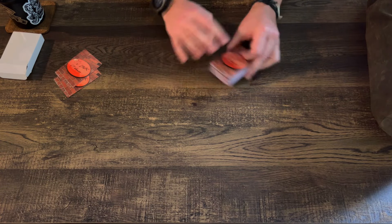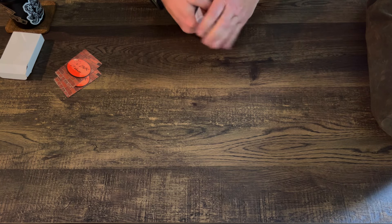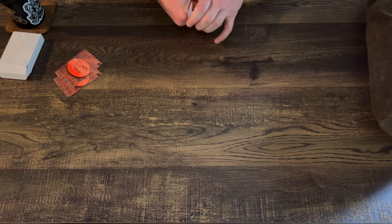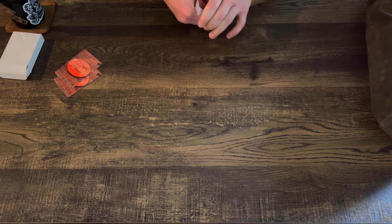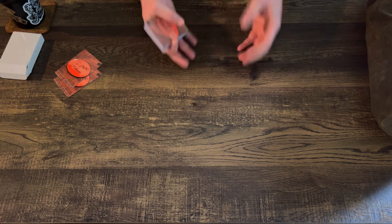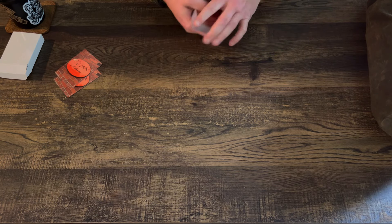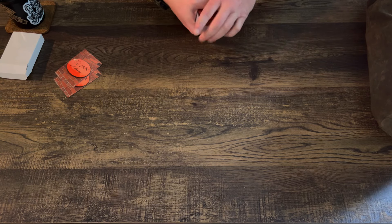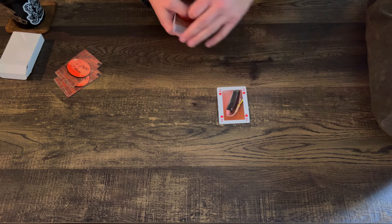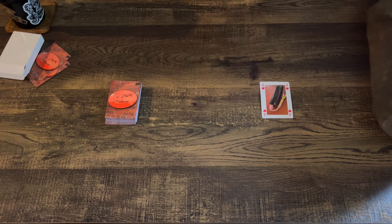Alright, so we got the deck shuffled pretty well. For time's sake, if we immediately draw like a five I'll show you those five knives and we won't do any more rounds. But if we get a couple of ones or twos, I'm going to try to make it really quick — basically just going to go over the specs, where the knife came from, what it means to me, and why it's included in this game. So I'm going to cut the deck — that's a four. Okay, awesome. So four knives, just reaching into this bag.